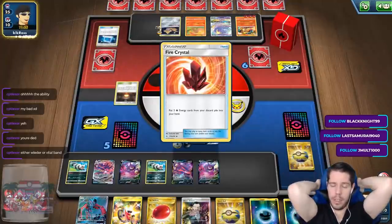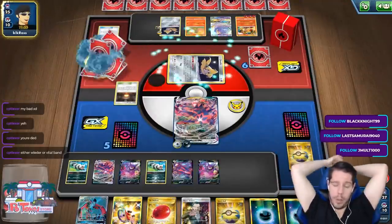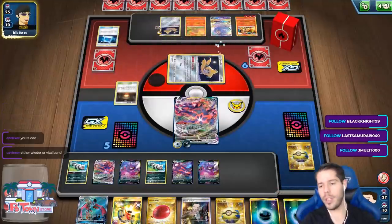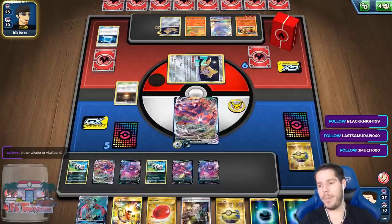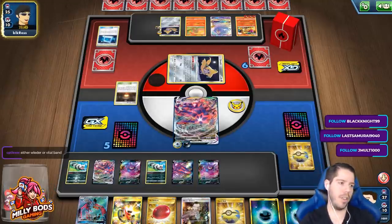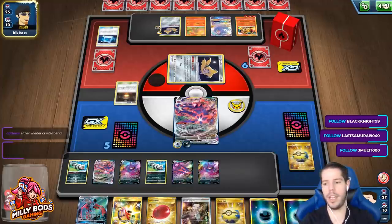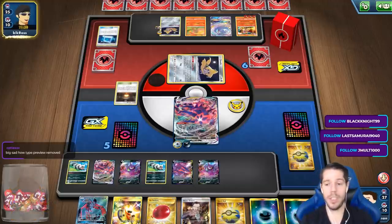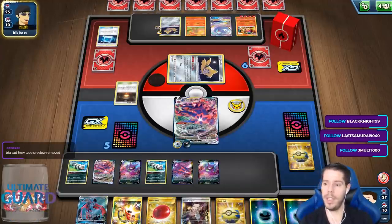They didn't immediately grab the Welder — they didn't immediately grab the card. So that usually tells you they're disappointed and thinking about what else to grab because they didn't get the card they needed. The speed of the Jirachi search a lot of the time tells you whether you're dead or not. If they immediately show the card that makes you dead, you know you're dead — but if they don't, you're probably safe.